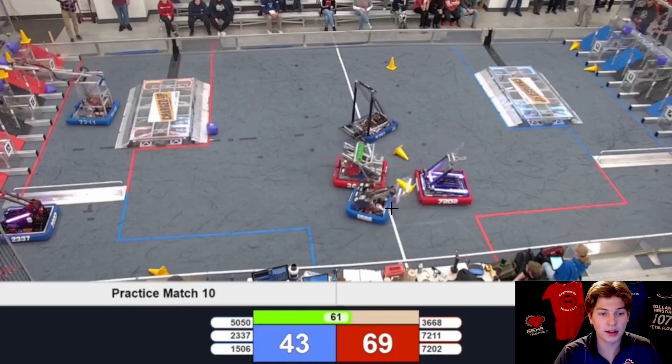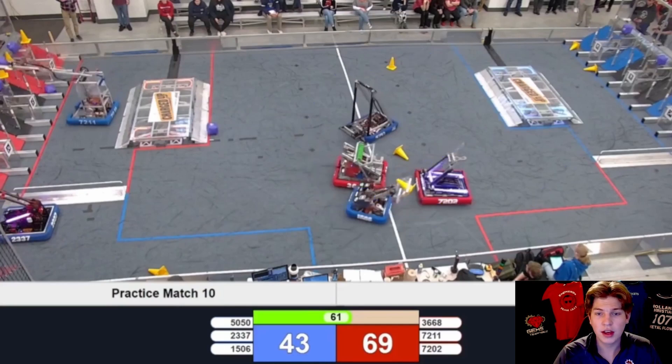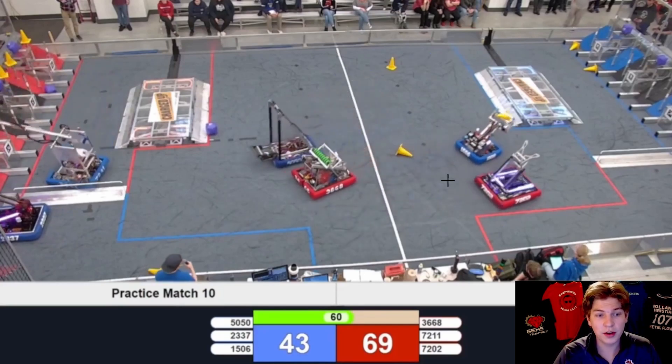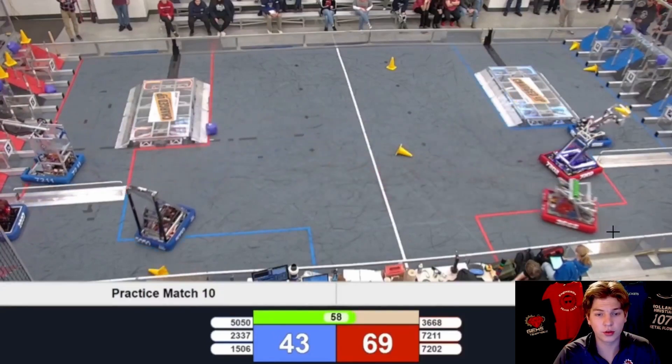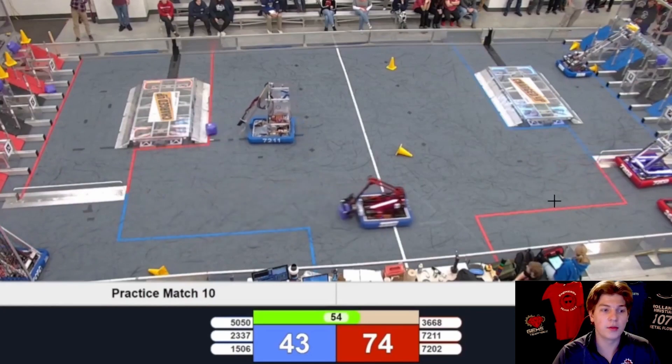1506, trying to get back to their grid, has a choice: do they take the risky route and go through the red human player zone? Probably not. Do they go all the way around — the slow option, however the least disruptive? Or do they attempt to push through and part the red sea of 3668 and 7202, which could be the quickest option? It ends up being that the red robots have a little bit of miscommunication and let 1506 through, as both red robots then take a second to recollect themselves and are back cycling together.